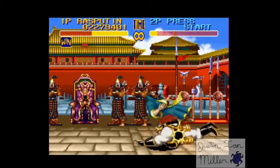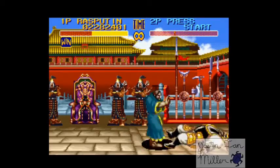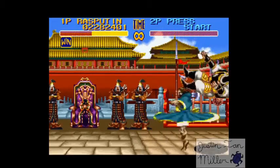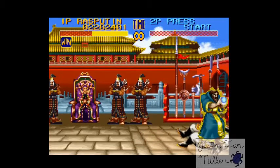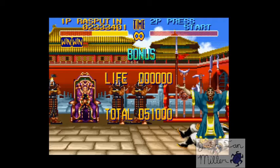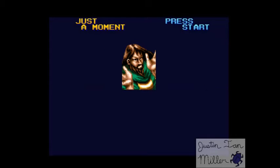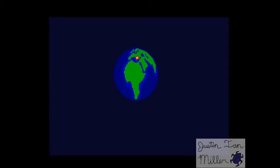Genghis Khan is a very aggressive character. I've played as him a couple of times. He's got some handy moves and he's good for just all-out assaulting your opponent. I'm pretty sure Rasputin's from Mars. So now we're going to Italy — who are we fighting?